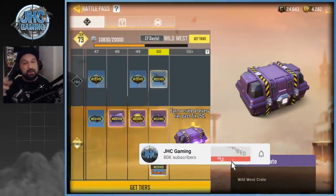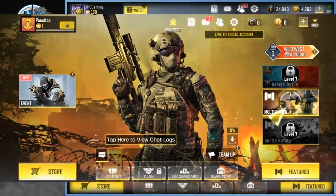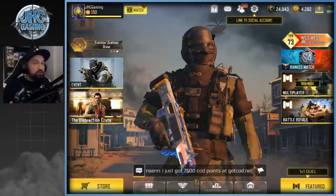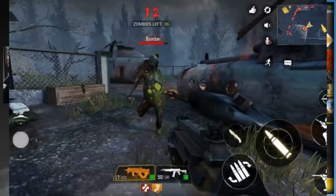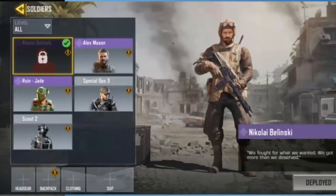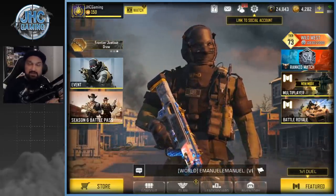Two weeks remaining in Season 6 — it's still a whole two weeks, basically half the season. The Season 7 beta is live in Garena, so we're already testing new features. Remember though, the Garena version is the Southeast Asia build and could be different from global — events, rewards, and some features may not carry over, like the Nikolai zombie skin that Garena had but global didn't.